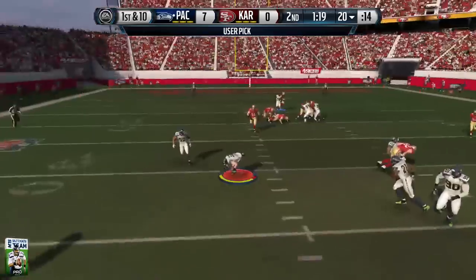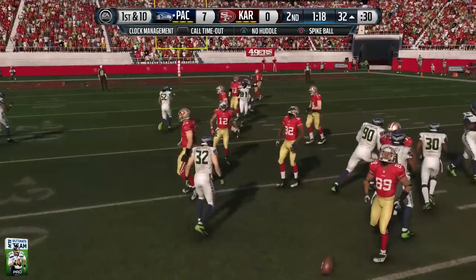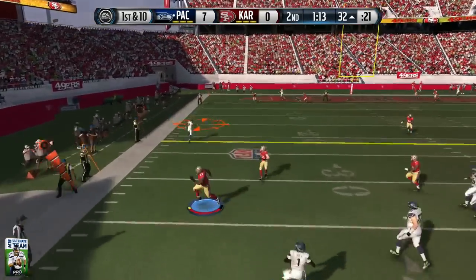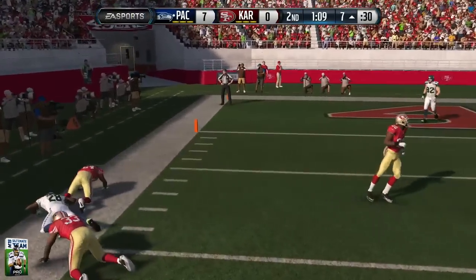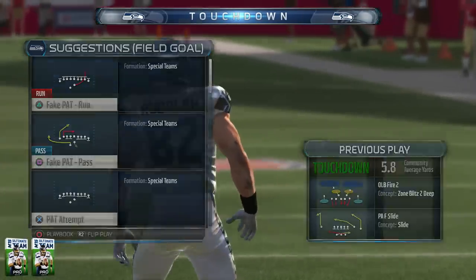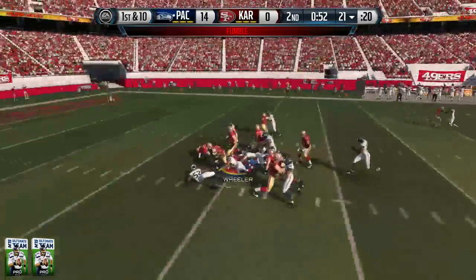Intercepted by the Honey Badger — always making plays for me. Definitely going to be looking to get his card in Madden 16 early. Hopefully he's around the same skill level because he is like one of the best user players I've ever played with in Madden. He's just one of those guys that is always near the ball, a total ball hawk — even though he's really tiny, he definitely makes up for it in his playmaking ability.